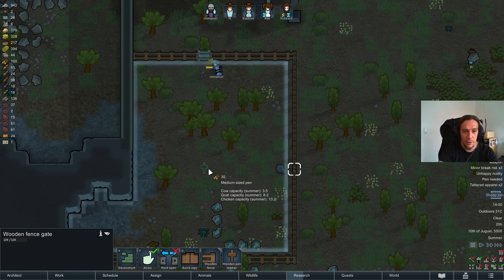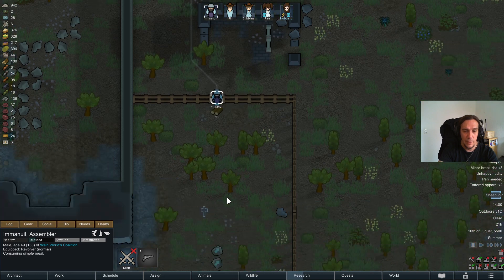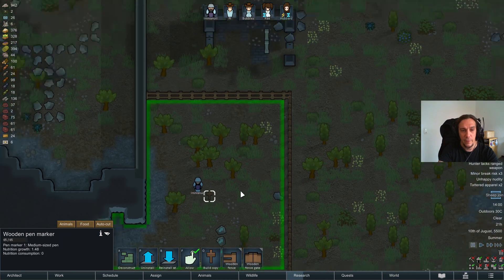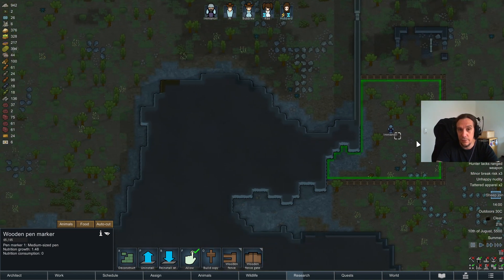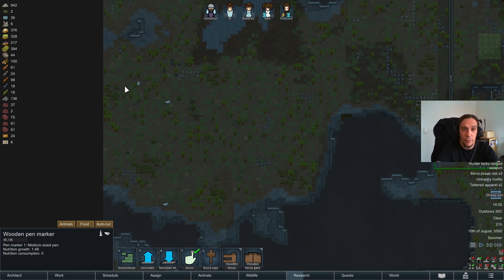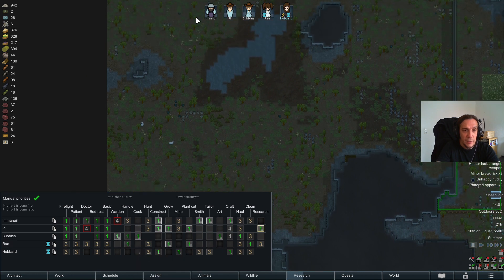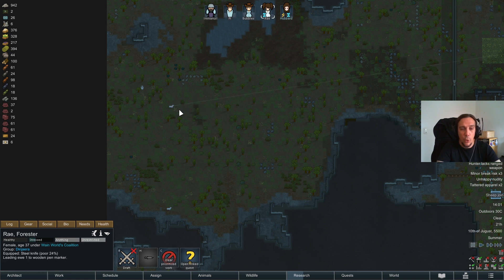The last thing we need is a pen marker, which designates this area as a pen. Now this area is designated as a pen, and we can see how much nutrition grows there per day — roughly. It's an estimate, not an exact number, because there are seasons, weather, and maybe there's a fire inside there. So Bubbles and Ray can now go over there and rope those sheep.